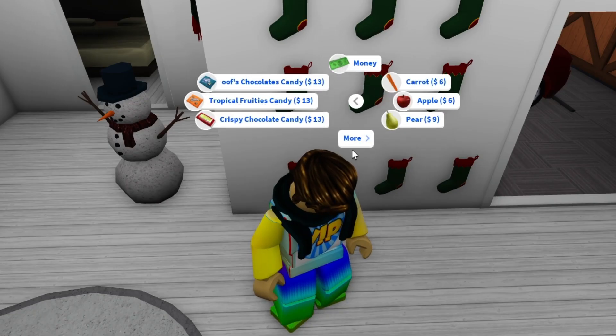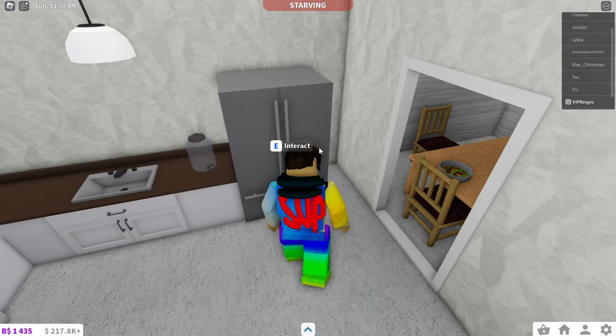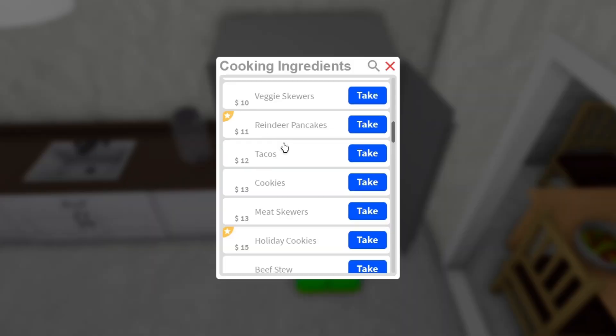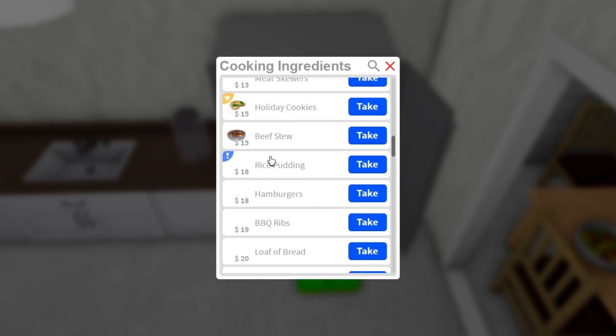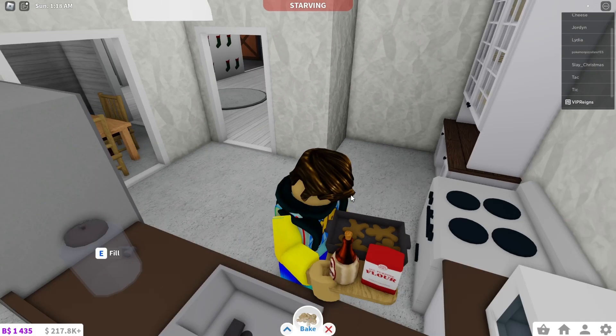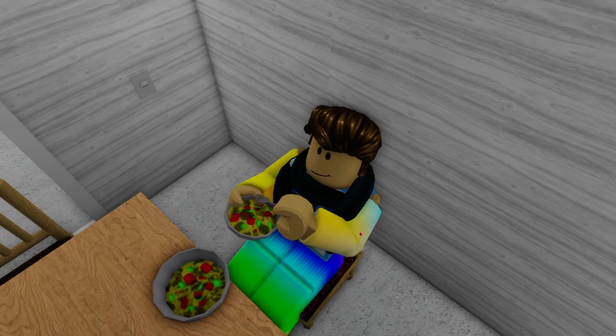I really like this Bloxburg update. Let's go to the fridge and see if there's anything for Christmas. We got reindeer pancakes, holiday cookies, and rice pudding. Wow, we got new food items — that's the update. Let's bake those cookies and get our mini salad.